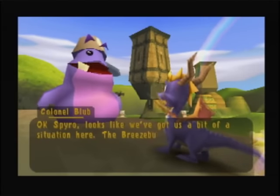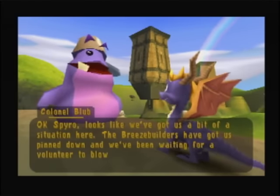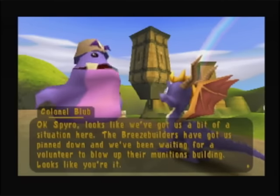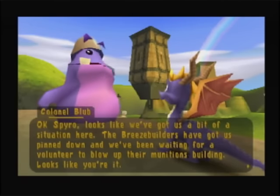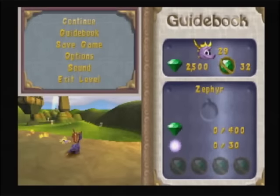They got us a bit of a situation here. The Breeze Builders have got us pinned down, and we've been waiting for a volunteer to blow up their munitions building. Looks like you're it. So after helping the Breeze Builders last time, this time we're kind of playing double agent. This is a fairly large stage with one talisman, 400 gems, 30 enemies, and 4 orbs. No skill point, though.